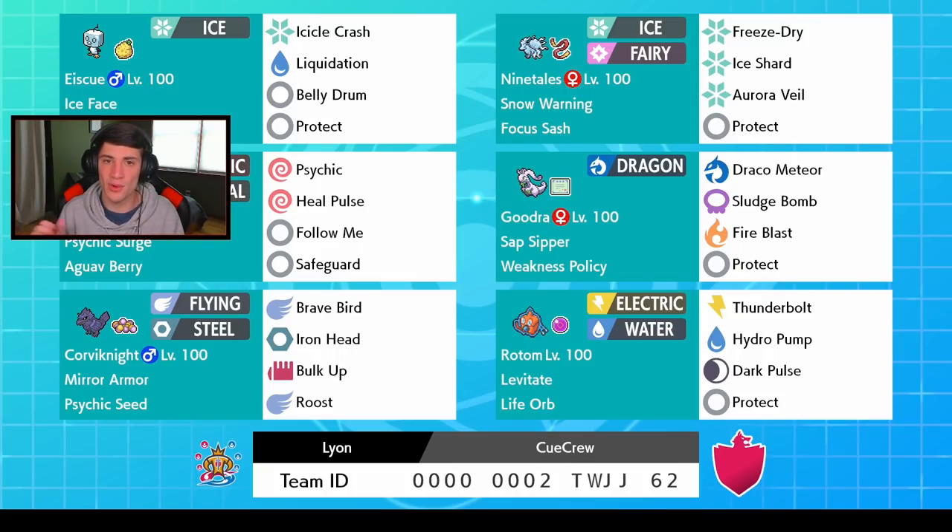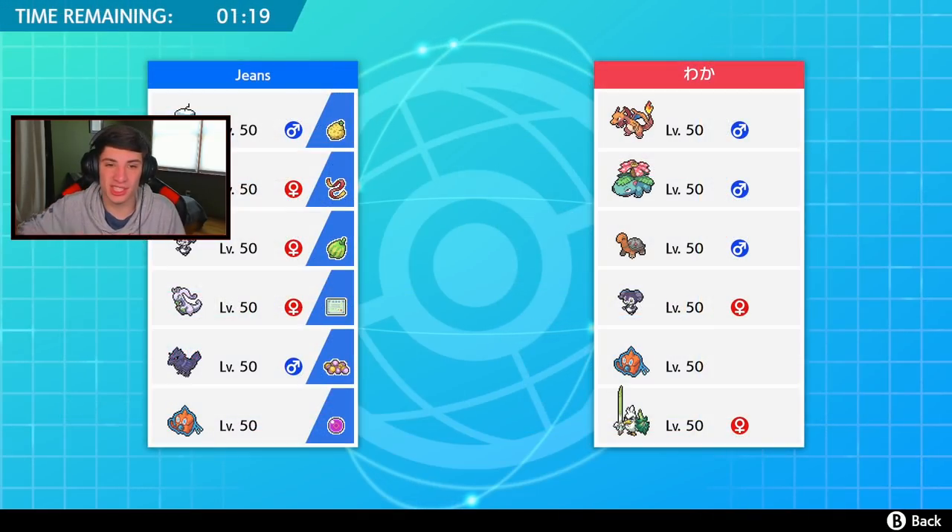Belly drum Eiscue was big back in Season 1 but I just never got my hands on one, so now's my time. Let me know in the comments if you've ever used an Eiscue team. Without further ado let's hop onto the ranked doubles ladder and try to get some wins. Battle one — he has a sun team which is kind of tough for me. He has Torkoal, which is going to set up the sun, so I have to think about whether I try to set up Belly Drum.